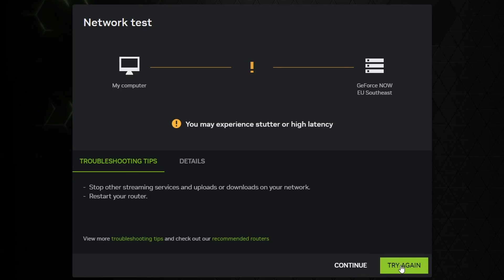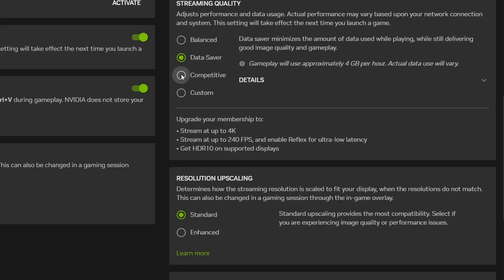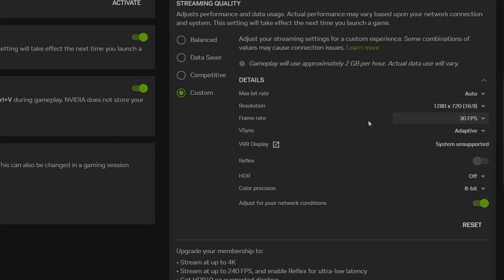If the connection test warns you of weak internet, you can still start the game, but you should know the streaming quality may not be great. In such cases, I recommend tinkering with the connection settings in the app to lower the bandwidth demands and possibly improve the stream smoothness.